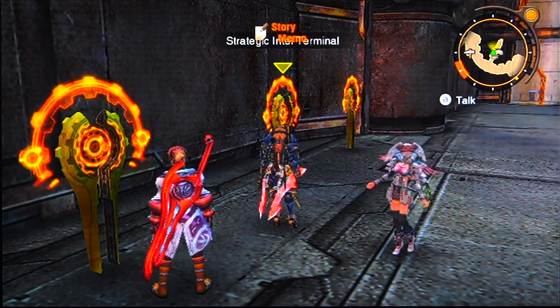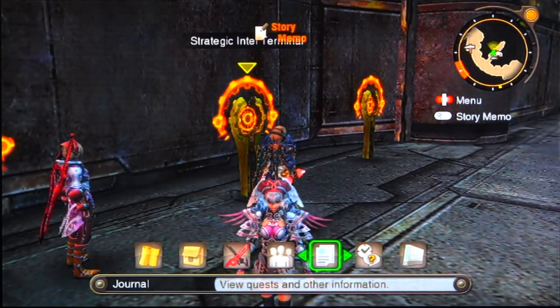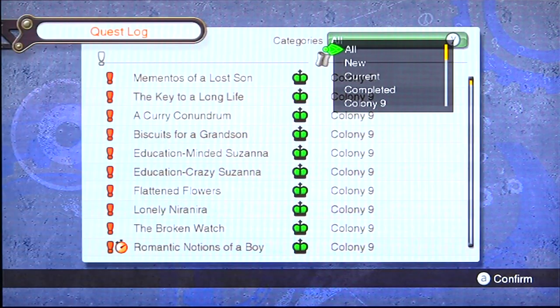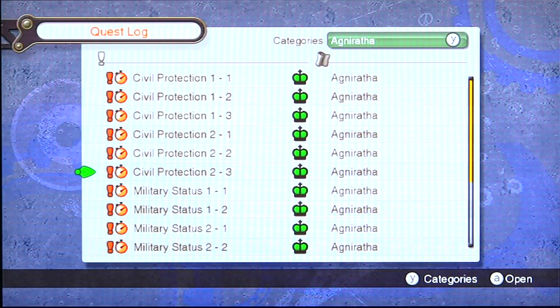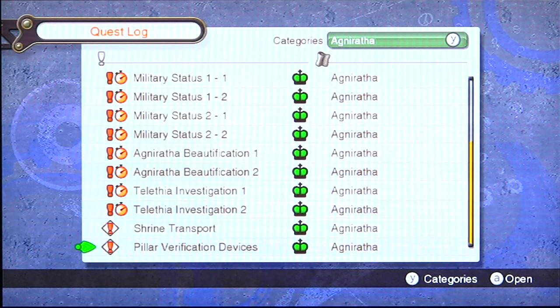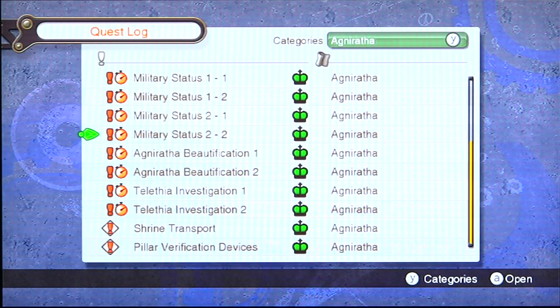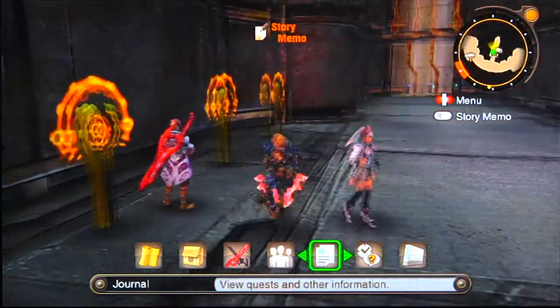There are 14 side quests in total and they're all timed — you can see the timer next to each one. The toughest one was this guy — 'Wrathful' or thereabouts — a very, very tough boss to beat. So yeah, once you beat all the side quests, come back here and talk to this NPC.